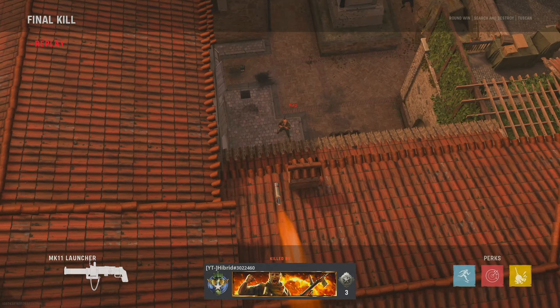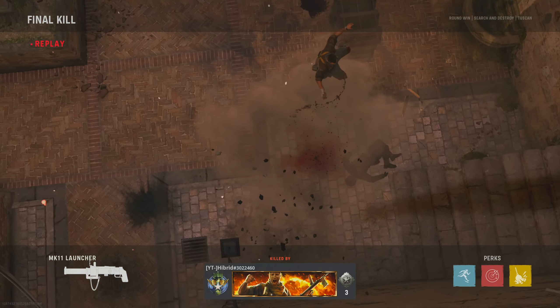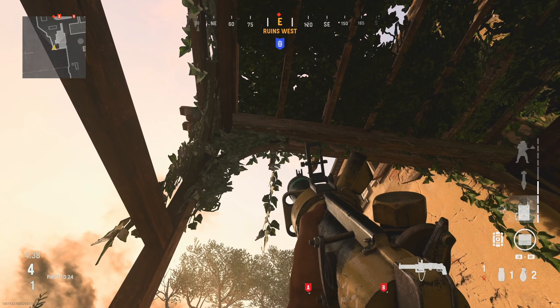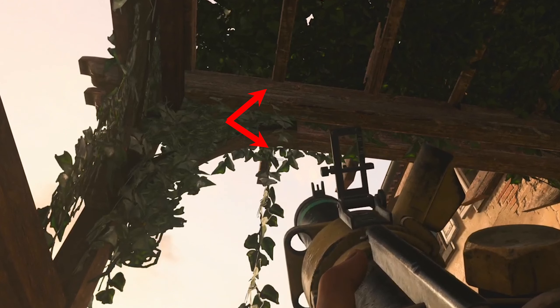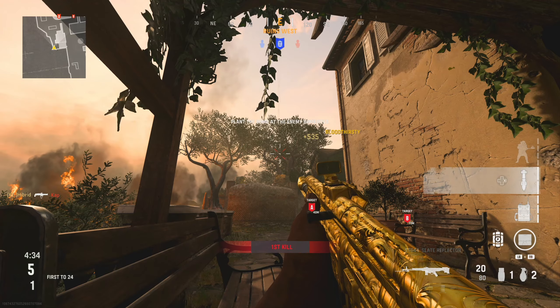On the left side of spawn you're going to come into this little area, go behind this little bench, and aim up where these leaves are, in line with the joist on the roof. You're going to shoot your launcher over — this is designed to hit somebody running out of the church to rush A.